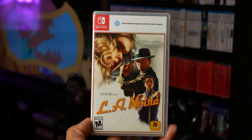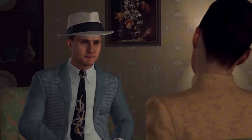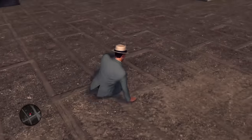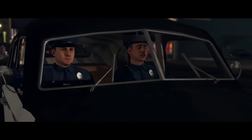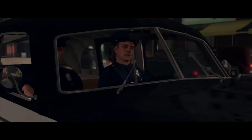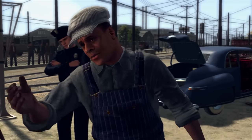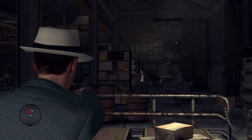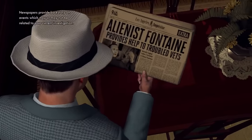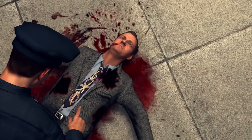Another game I added to my Nintendo Switch Collection is L.A. Noire, a detective action-adventure video game. It was originally released on PlayStation 3 and Xbox 360 back in 2011, then re-released for PlayStation 4, Xbox One, and Nintendo Switch back in 2017. I finally picked it up for about 20 bucks. The story is set in Los Angeles back in 1947 and follows an LAPD officer who solves cases across five different divisions. You gotta investigate crime scenes, look for clues, follow up on leads, and interrogate suspects — your actions and success impact how much of each case's story is revealed. It's a solid game to get, especially if you can get it for a good price.